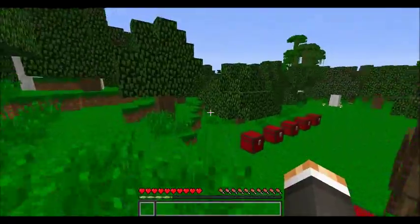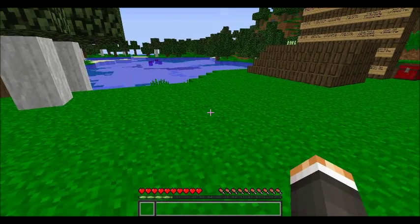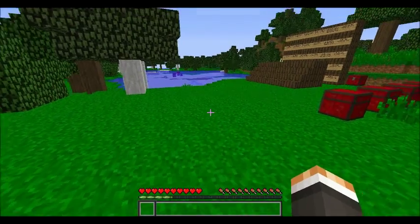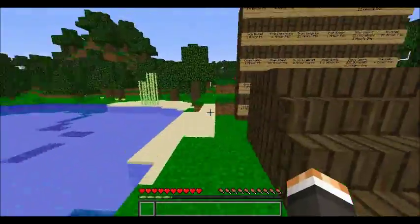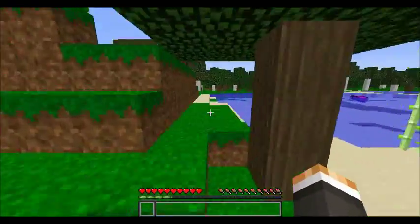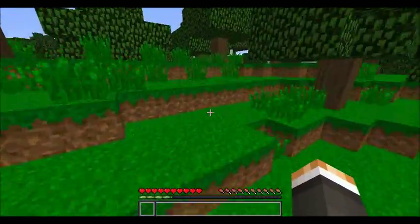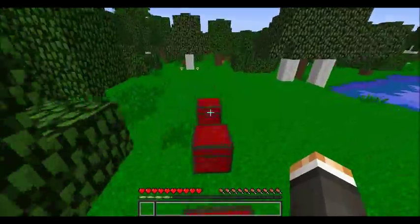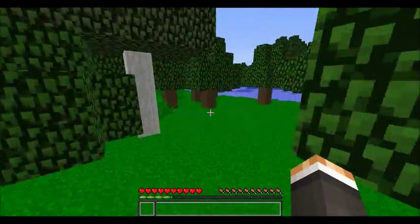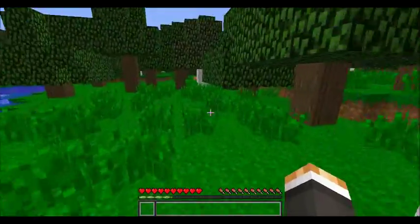The way to move fastest is by sprint jumping. Sprinting was implemented in Minecraft Beta 1.8. To sprint, double-tap W — you'll move considerably faster, though your hunger will go down. But sprint jumping is even faster than just sprinting. To do it, hold down the spacebar the entire time you're running and you'll be golden.